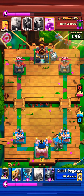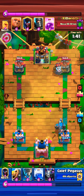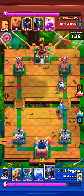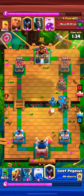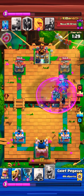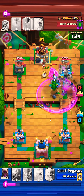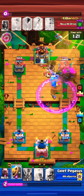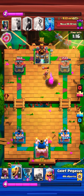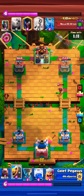We were up about three or four elixir when I dropped that golem, but we still gotta deal with this sparky. I go with the mega minion and the opponent goes with the dark prince. I load up the night witch a little bit back so sparky doesn't hit the night witch, only hits the golem. It did get to the night witch but took care of that. We got a little bit of damage in and we've got the damage advantage plus elixir lead.